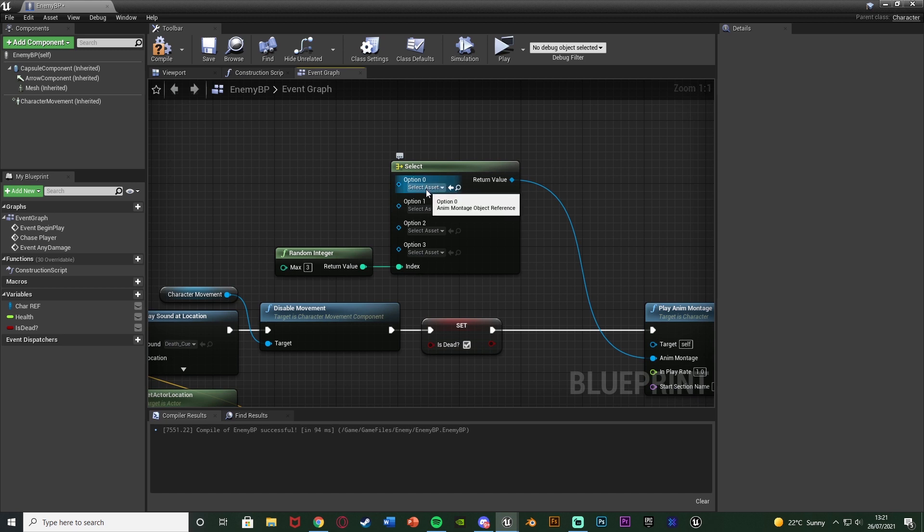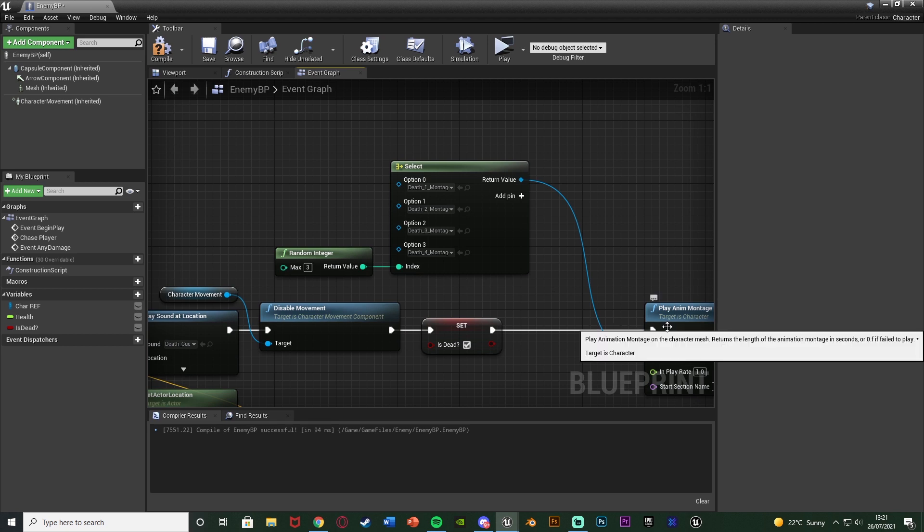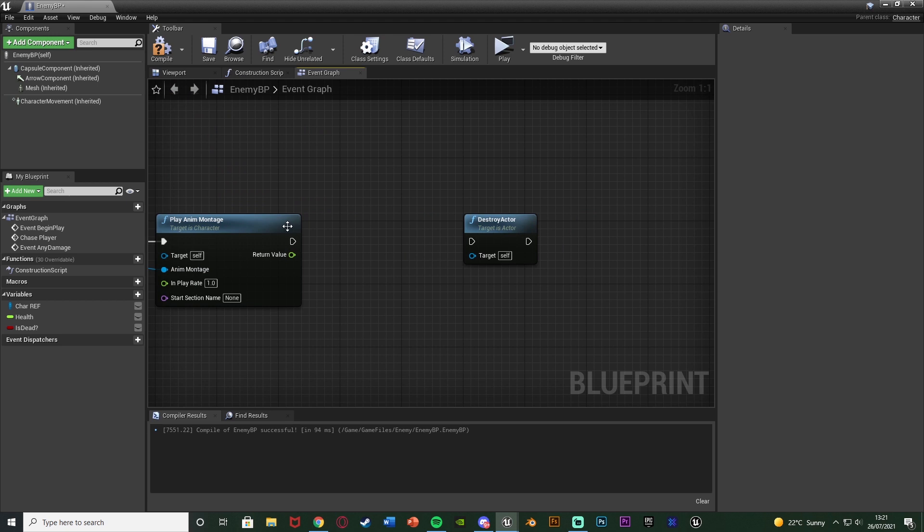Now we just need to input these animation montages. Option zero will be death one montage, then death two, death three, and death four — it's going to play a different montage each and every time. After the play anim montage I'm going to hold down D, left click to get a delay, connecting that into play anim montage and completed into the destroy actor. The duration of this I'm going to set to 60 seconds — so one minute after the enemy has died it's going to despawn and get destroyed out of the level. You can obviously set that to whatever you like, decrease it if it gets too laggy or increase it, or you don't have to have it if you want to keep the enemies there forever.